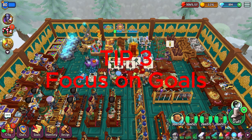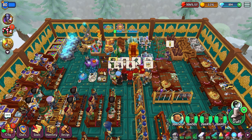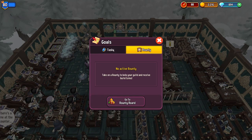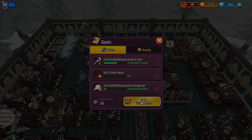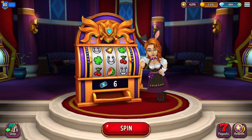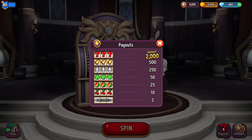Tip number three: focus on your goals. If you look down at the bottom of the screen, we have the goals tab with two different things. We have tasks, which self-populate and give you spin tickets. We can go down to the fortune zone, which is a little casino-type slot machine that gives you different amounts of resources.